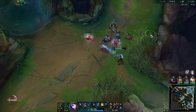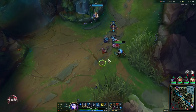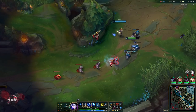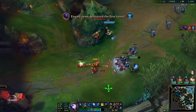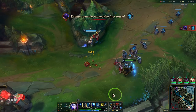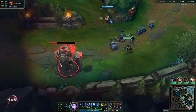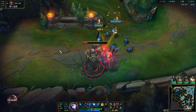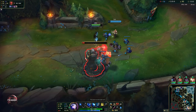This is fine to do against some compositions, but if you're playing against a level 6 Leona then you do not want to do this because she can chain CC you and burst you down. It is a lot safer to do against enchanters.